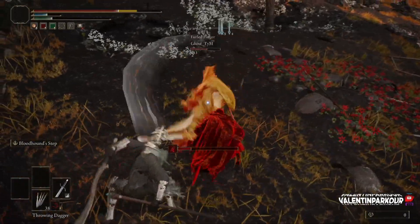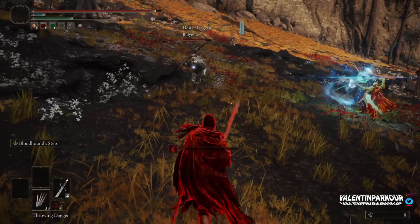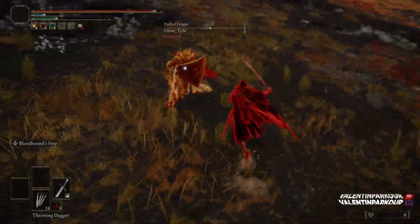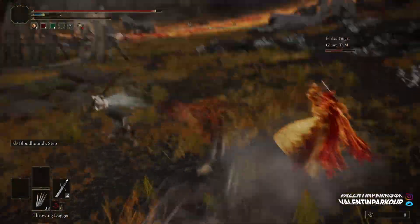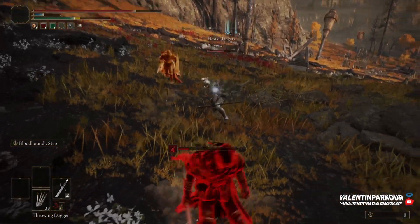But Bloodhound Step gives you so many invincibility frames that you are able to get out of most spells. So here I'm dodging, and even if I'm not in a good position to dodge, I know I can Bloodhound Step out. If they are closing in on me, I can Bloodhound Step out.